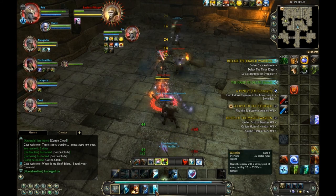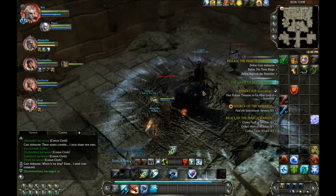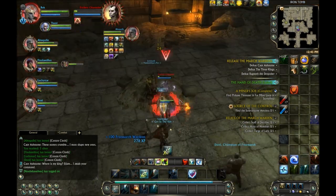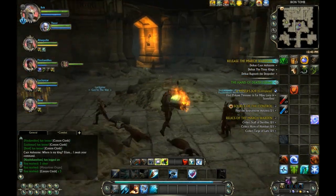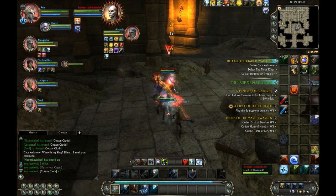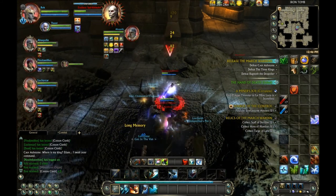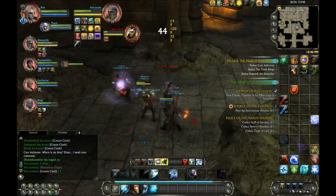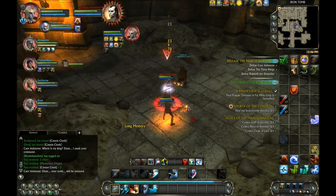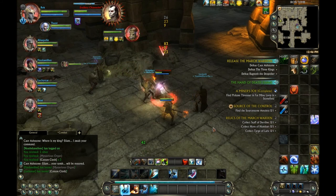These are the initial trash pulls in the hallway. Through here we're getting a lot of different things. This is my first real play with other people so I'm getting to see a lot of other class abilities. I think we have a couple clerics, a mage, and a warrior tank — we didn't have any rogues on this run. Some combination like that, I don't remember exactly.